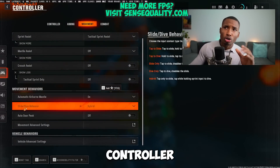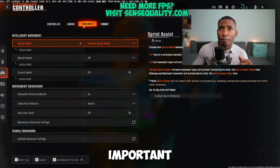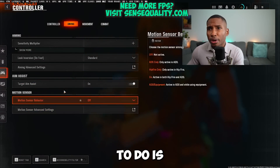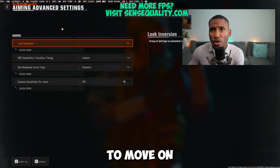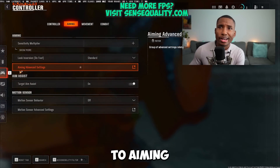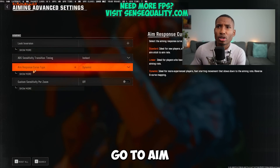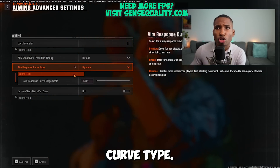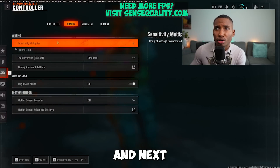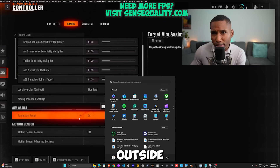For controller players, go to movement and set slide/dive behavior to hybrid — that's really important. Then go to aiming, open aiming advanced settings, and set aim response curve type to dynamic. That setting is very important for controller players.